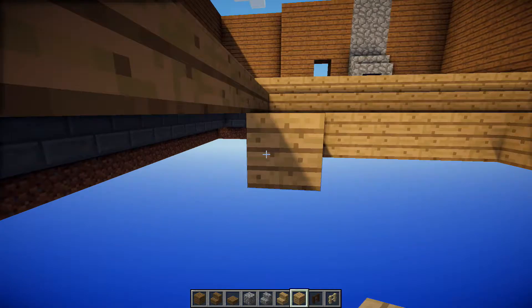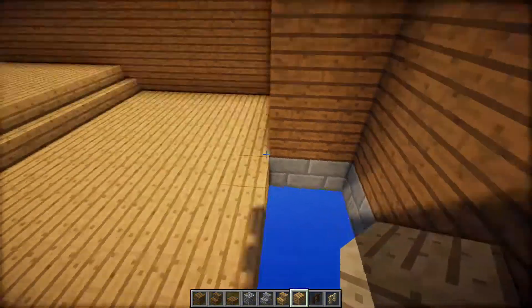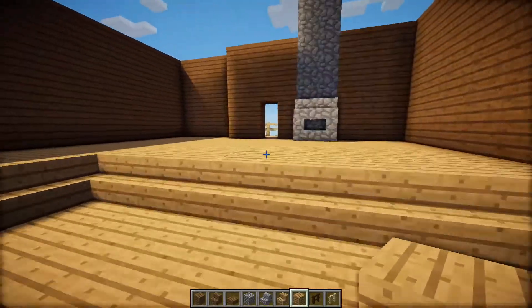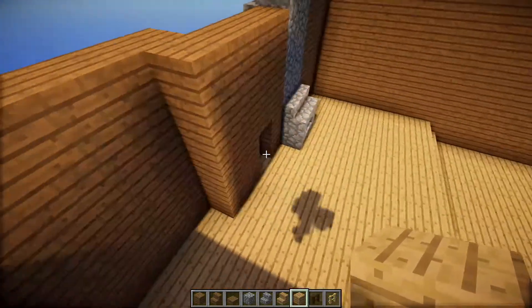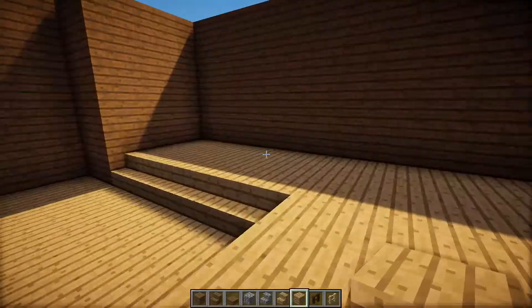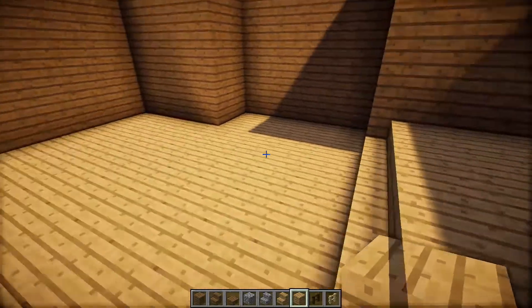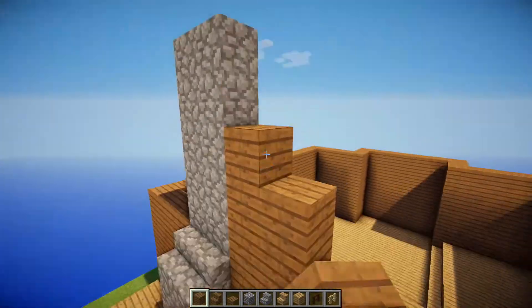Here we'll go ahead and put in some more of these oak stairs just like this. You can see this little area of the house right here is just kind of naturally separated from the rest. I'm looking at this and thinking I might want to change this up, because this is a natural place for a living room with the fireplace right there. So maybe we'll switch that up a little bit. We'll work on that as we go. Let's go ahead and bring this up another three levels as well. I'm kind of thinking that this still needs to come out just a little bit — maybe to about here. I think I like that better.